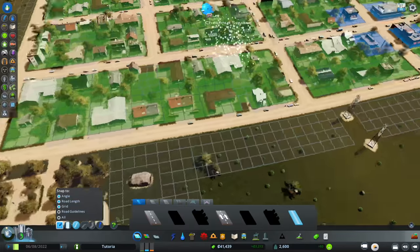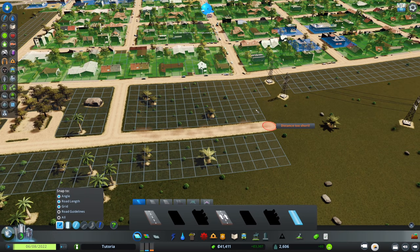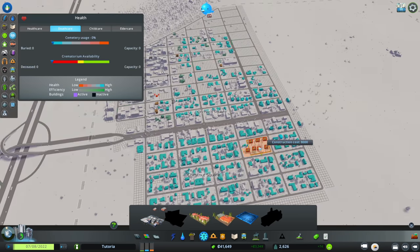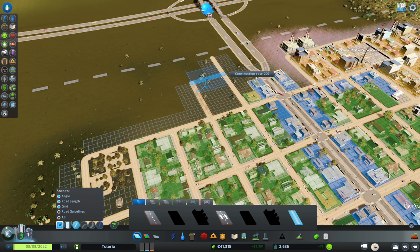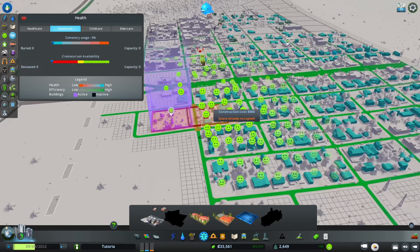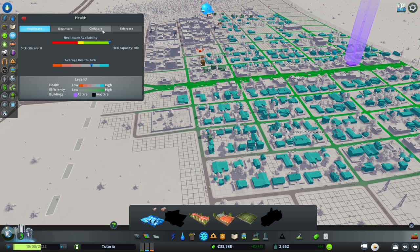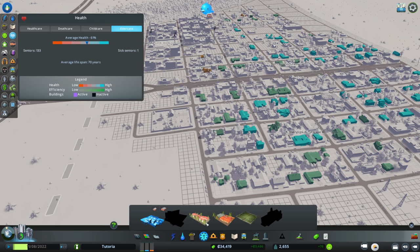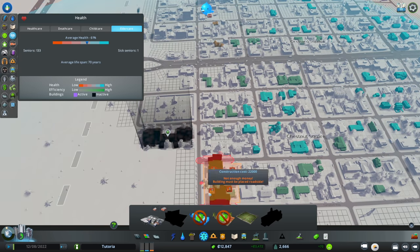We do need to place death care now — the moment we unlock something like this, it becomes a need. I'll extend this road up about 300 units and add death care, which will serve the city well. We also have elder care and child healthcare. Looking at the health tab, our healthcare is at 69%, child care at 73%, and elder care at 61%. So I want to focus on elder care first, and we'll place it right across from the cemetery.